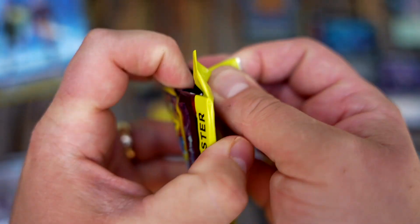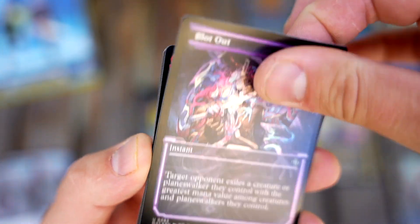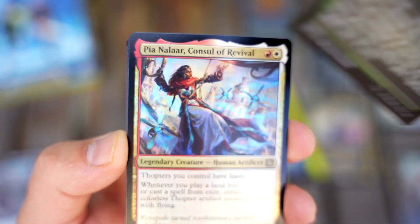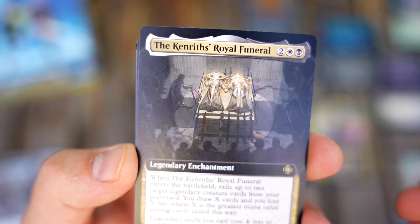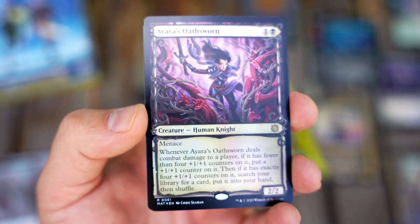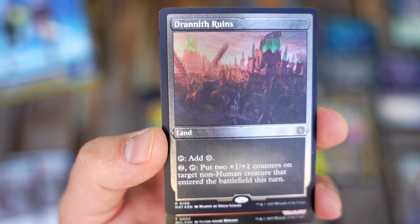There does seem to be some really cool commander-centered things you can pick up and put into your decks. That said, the set size at 50 cards is going to make a lot of these cards very cheap. If you're opening this for value, I think what you'll be going for is wanting most of the cards in the set. There are just not many cards selling for over $10 to $15 right now.